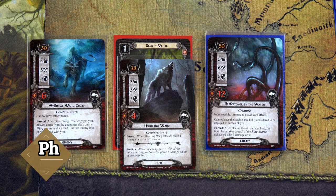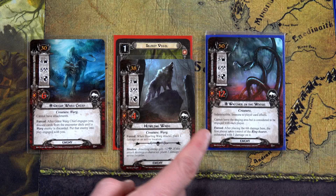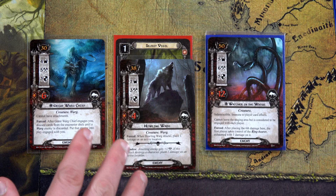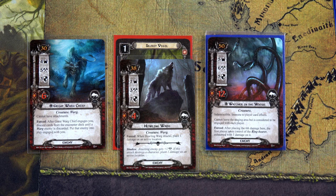The Great Varg Chief has engagement cost 33 and our Rohan deck is at 31 threat, so he won't engage automatically. The Howling Varg has 41. The Watcher is considered engaged with each player but sits in the staging area. I don't think I'll engage either of the Vargs — I think we can manage the threat with lots of questing. Instead we'll focus on dealing six points of damage to the Watcher so we can progress through Durin's door.